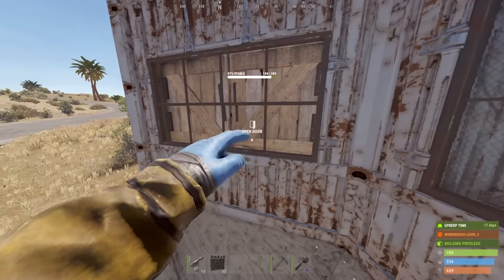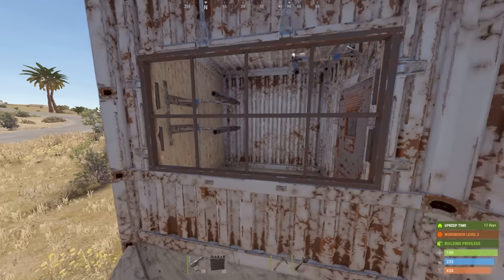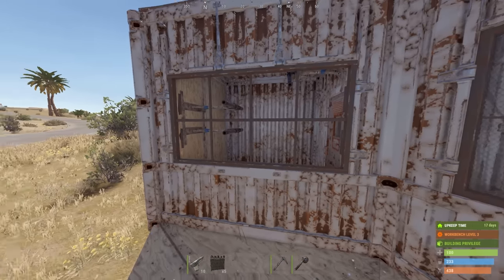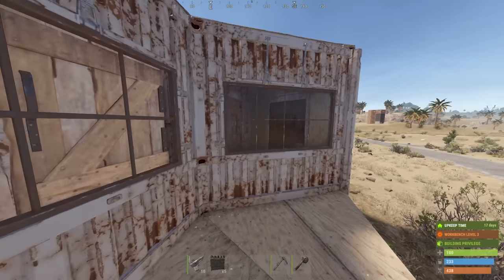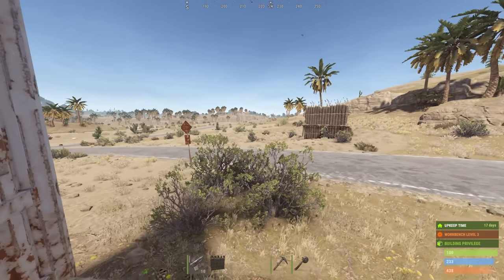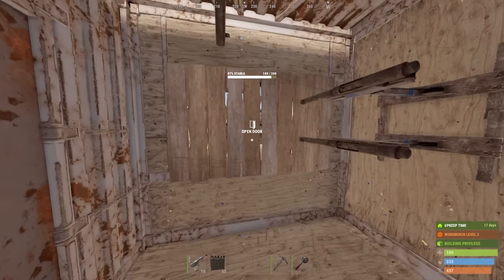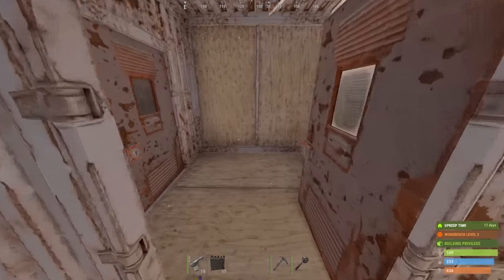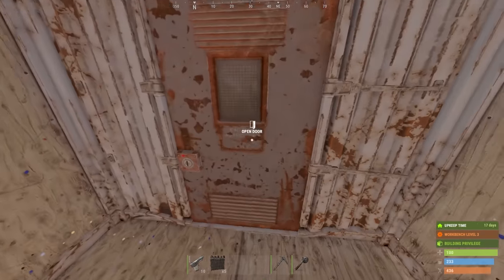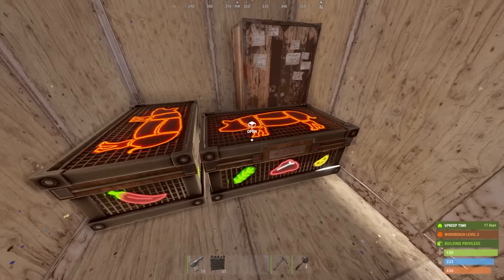As soon as they open these window shutters to get a good look inside, they die to the triple shotgun trap. These are all loaded and ready to go. All we have to do is start making people mad. The main killer of this base is the curiosity of wondering what's inside, what's behind these window shutters. I think this is actually gonna be a really good trap. I've tested it out before and it seems to work pretty well, so hopefully we get lots of good loot.